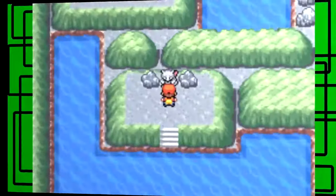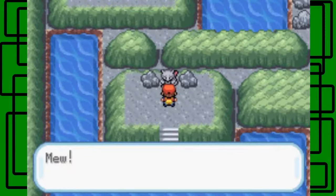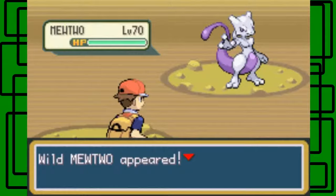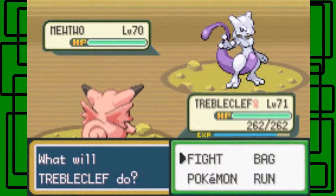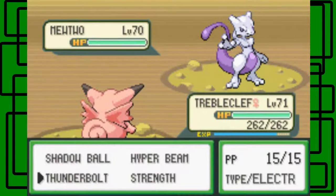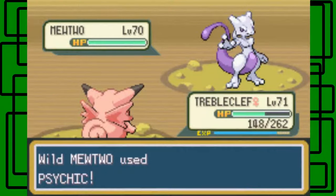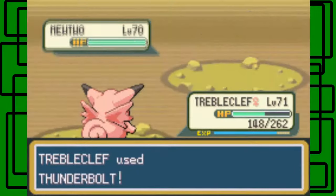Okay, let's talk to Mewtwo. He says 'Mew' but this is actually Mewtwo. Mewtwo is level 70, non-gendered, with the moves Swift, Psychic, Safeguard, and Recover. Recover is a big pain, Psychic is really powerful, and Safeguard prevents status conditions like paralysis, burn, sleep, and poison.